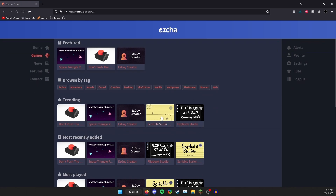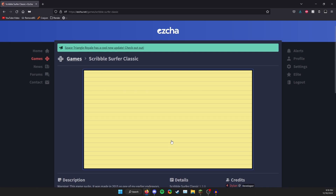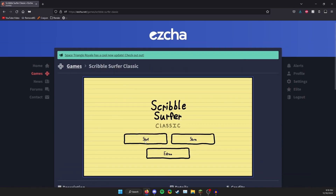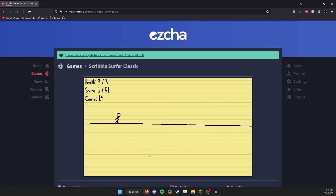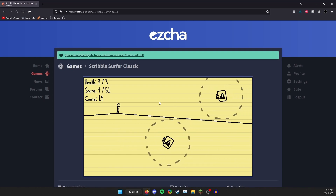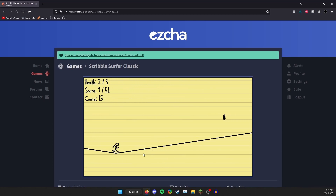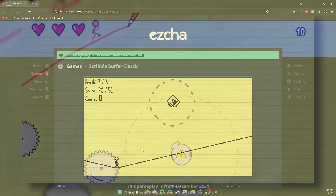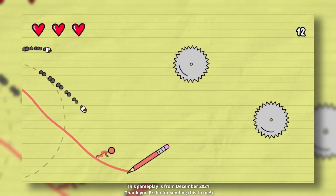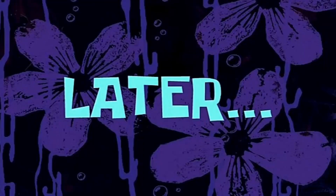Next we have Scribble Surf Classic. For the people who haven't played it — this game is very loud — it's honestly pretty simple. You just dodge these weird things and it gets faster as the game goes on. And if you didn't know, there's actually a Scribble Surf 2 coming out — I have gameplay of that and I'll put it on screen, because it's super cool.